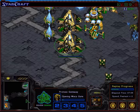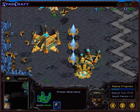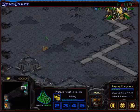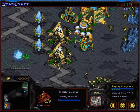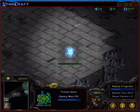Zealot speed finished already — that's fast Zealot speed for Shin Dong Jin. Whereas Jang In Sang is going for Reavers. He has an Observer first, which is a little bit strange — he should build a Shuttle right after his Reaver. The Observer goes in and sees Observatory, Robotics Bay, Adun, and Gateway in Shin Dong Jin's base. No Adun yet for Jang In Sang, but he is building his expansion.